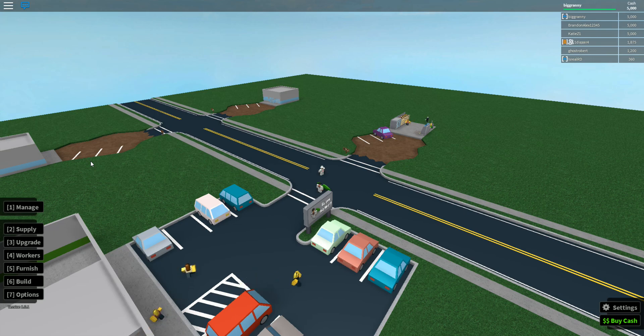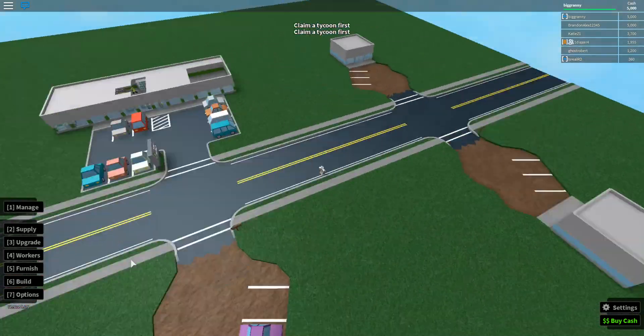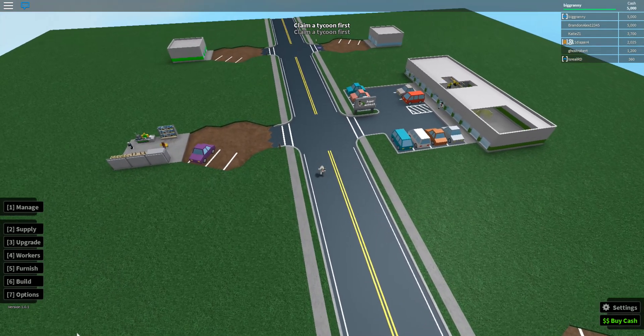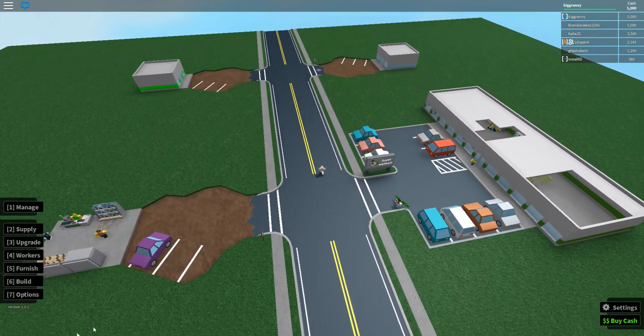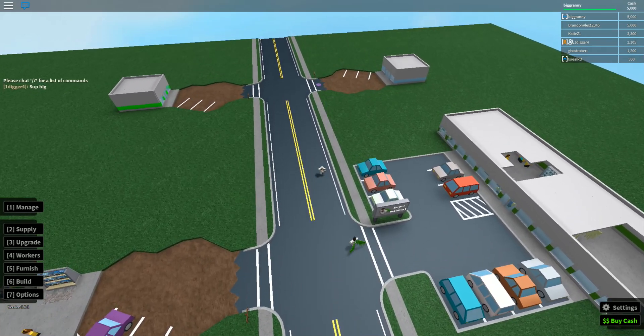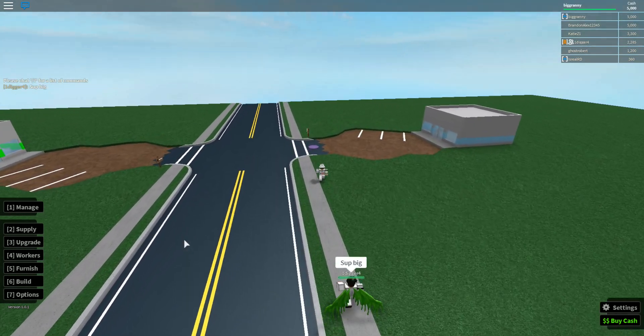They added solid gold statue furniture for beta testers. You can now save your Robux cash purchases. I believe there was a wipe as well. We gotta climb a tycoon first, so I don't know if everything is wiped or anything. I think it is. They also fixed the supply tab and added hats and a hat rack.